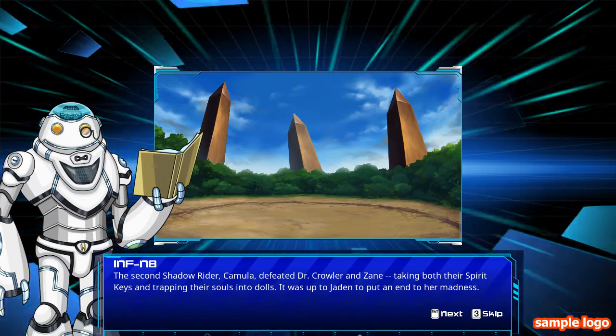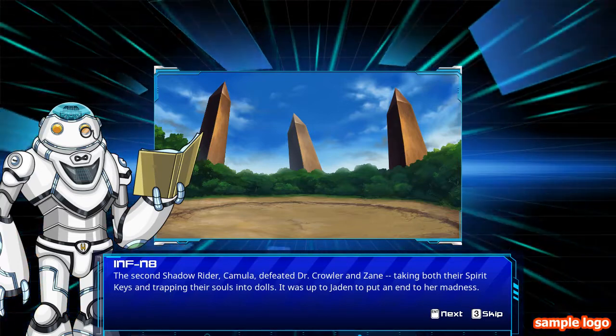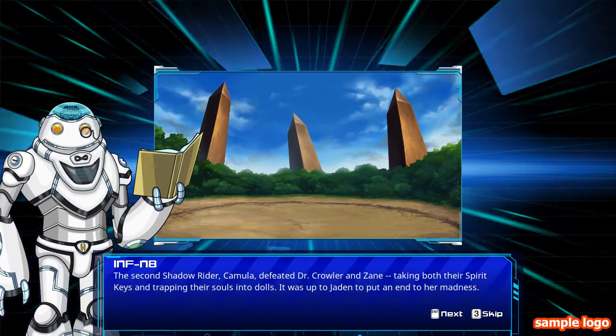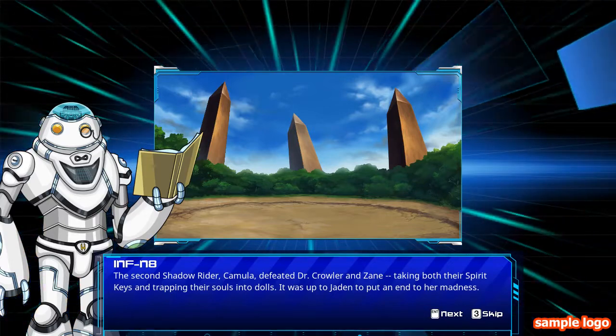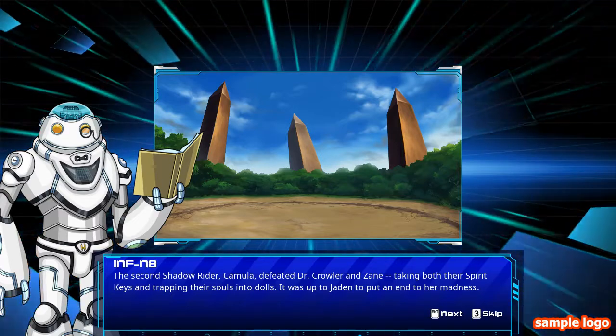She defeated Dr. Crawler and Sane, taking both of their spirit keys and trapped their souls into dolls. It was up to Jayden to put an end to her madness, because it happens to be a Shadow game involving the Shadow Realm.